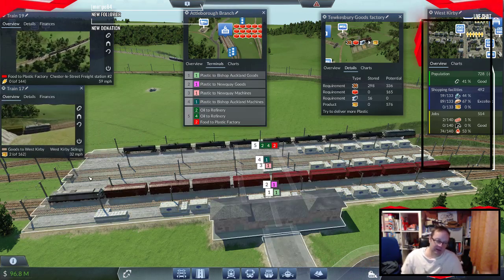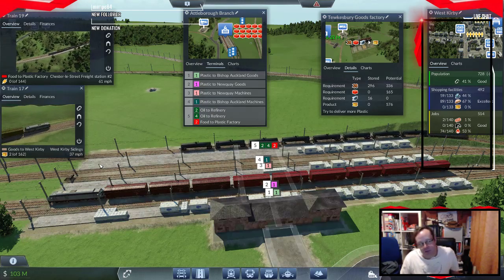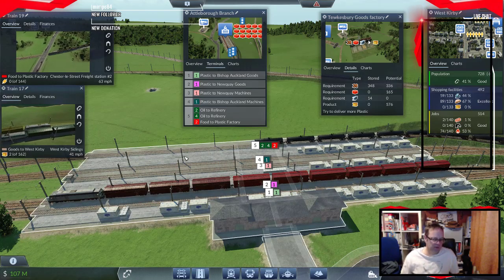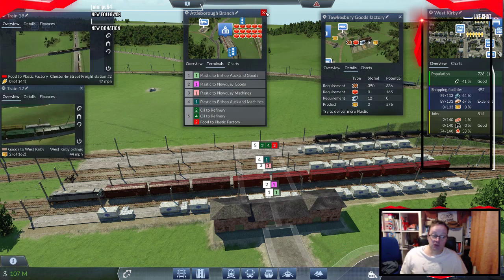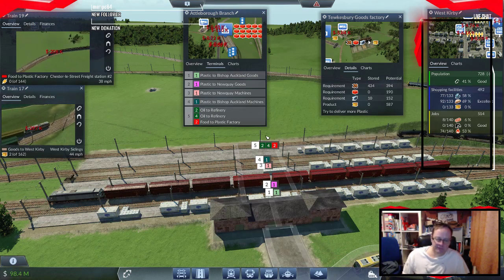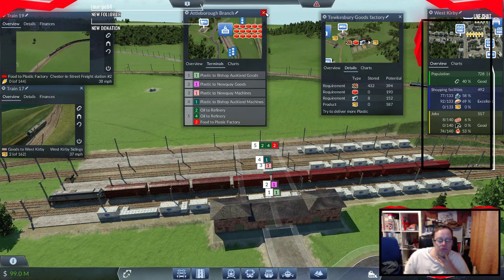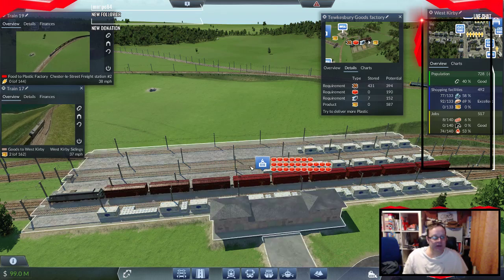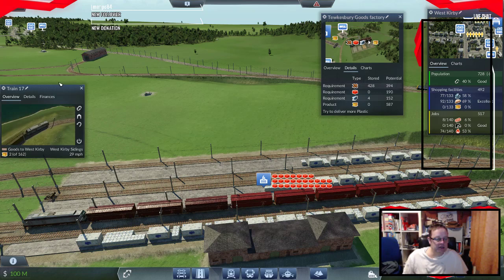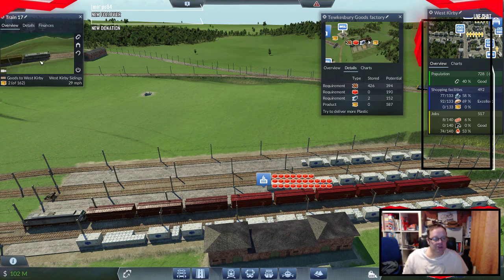On this occasion when it's going left to right it just carries through; if it's going right to left it drops crude off — or fuel, diesel, petrol, something like that. Anyway, I think that's a better option. The train appears to be working, I'm quite happy with that. The next problem we've got is this goods to West Kirby one.